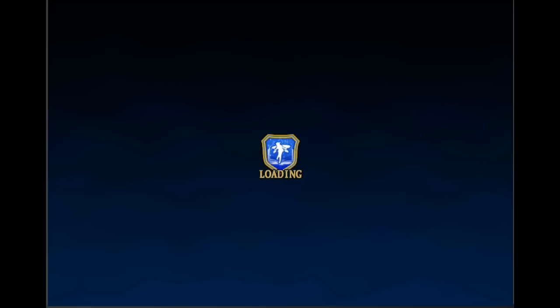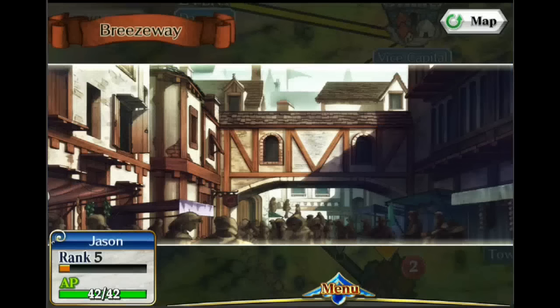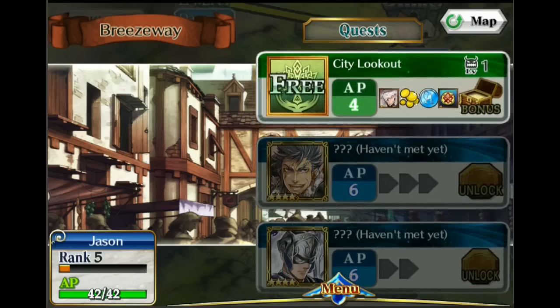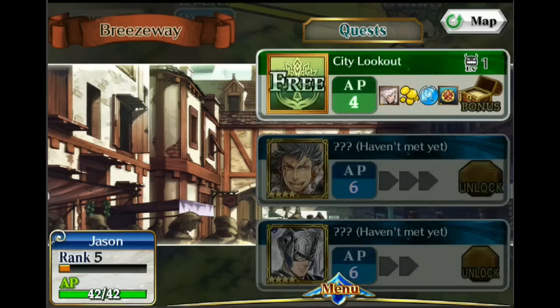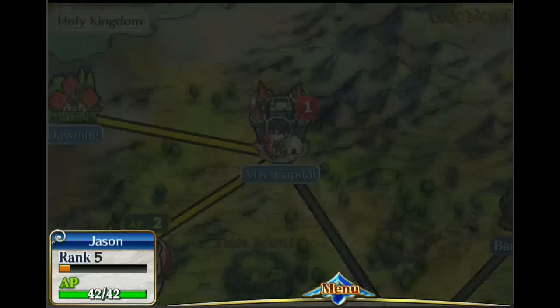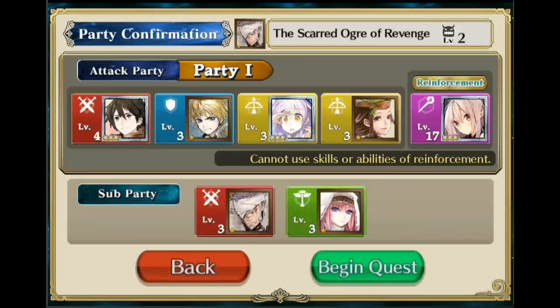It looks like there are three stages. We get prizes for completing stages — we got 10 prisms, which are the premium currency gems in this game. Some quests are free with no unit requirements, but others require specific types or specific units before you can unlock them, so we can't do those yet. Each city has different quests, so we'll head back to the capital city to do another one.